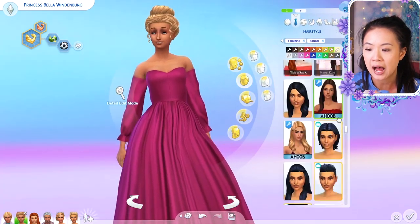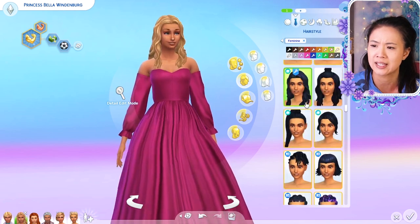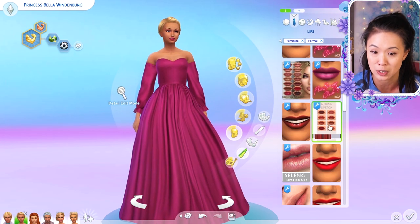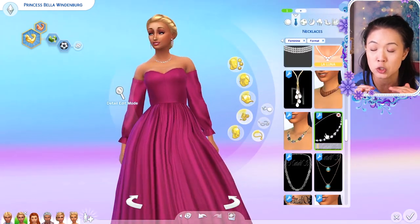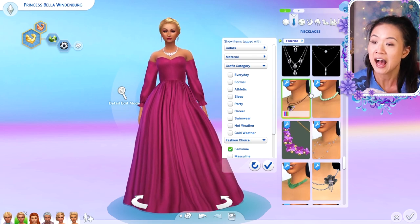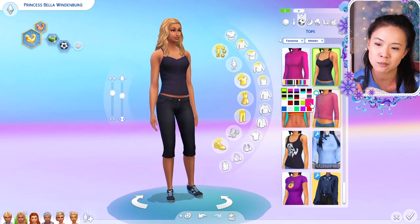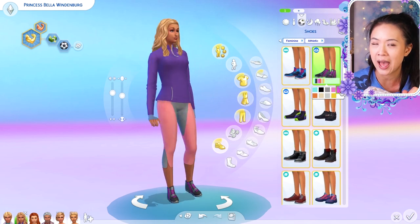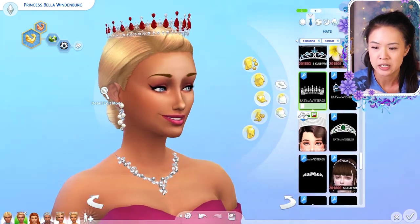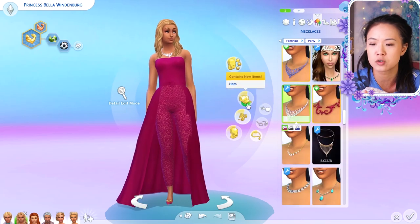Now we're on Bellatrix's formal outfit. I was playing around with a lot of jumpsuits for her because I feel like she would be someone who would wear a lot of jumpsuits. Thank you to Simra Aaron who left a ton of jumpsuit links in the comments of my last video — I downloaded all of them and they looked so good on her. I also wanted to avoid giving her one of Princess May's jumpsuits. Bellatrix is similar to May in that they're both free spirits, but Bellatrix is materialistic, which we learned in the last episode, and she's more active and independent — she goes for what she wants.